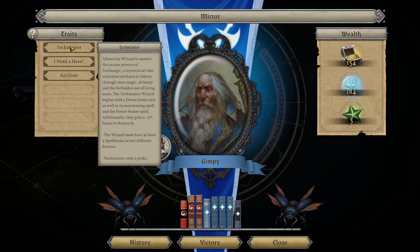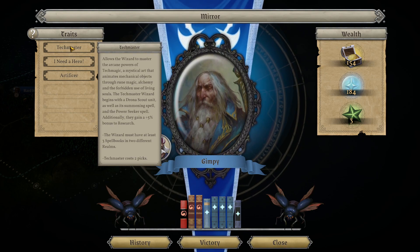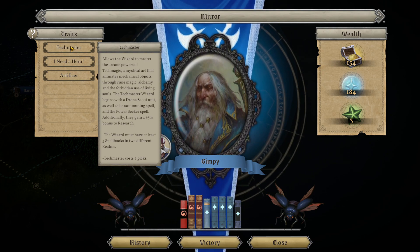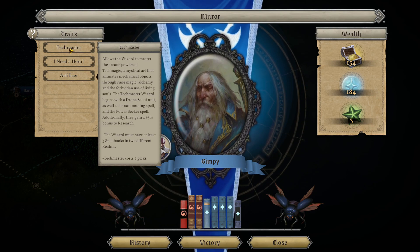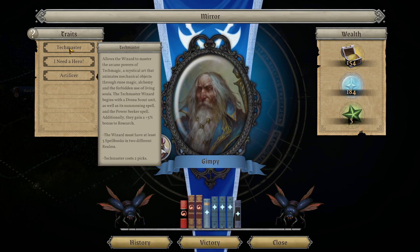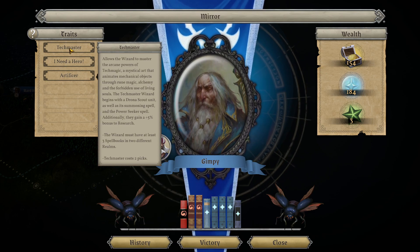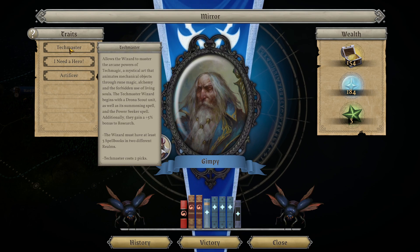We start off with a drone scout unit and now you have a spell for summoning more. They require one mana per turn for upkeep. They're great scout units but they are not good military units - they're strictly scouts. You also get a spell called Power Seeker which will show you all the mana nodes on the map, and you can click to see what is actually in each node.